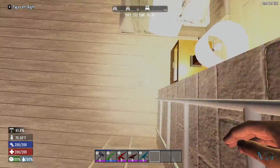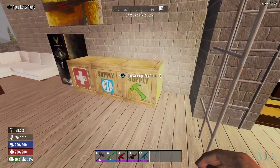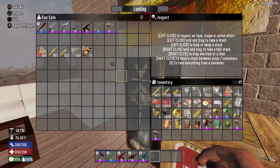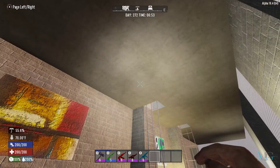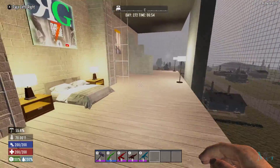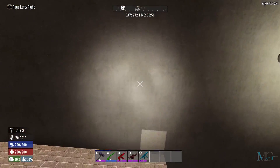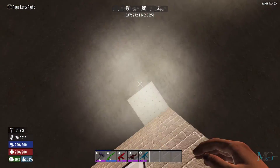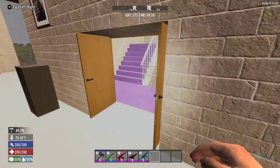Through these hatches is what I'd call Plan B. If the tower gets taken over, I'm hoping I can survive in here. I've got a few chests, some guns just in case. This top floor is stainless steel, so hopefully it'll last a few hits — but if it doesn't, I guess I'm just going to die.